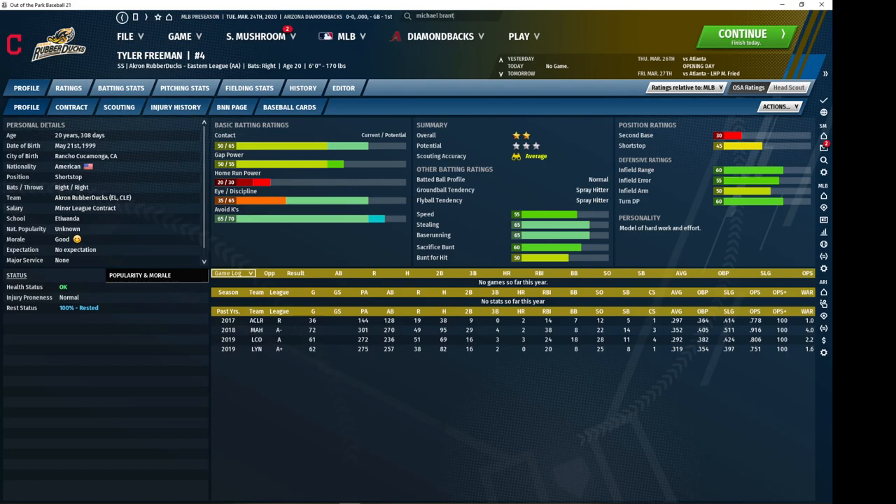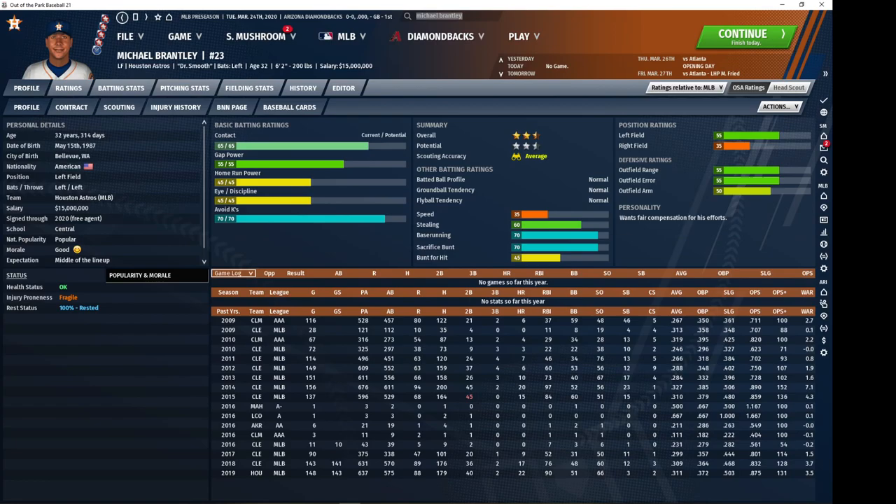Now we're going back to the Astros and looking at Michael Brantley. Brantley is one of your contact hitters — he can play left field still and he's a decent base runner as well. He's actually added about three and a half WAR for the last two years; two to three WAR is about what you can expect from him. He's not super cheap contract-wise, but if you can get the Astros to retain a little bit, or if you're a bigger market team, he's no big problem. He can really help out your team overall and can bat leadoff with his contact abilities.